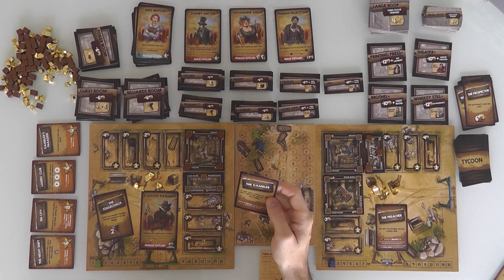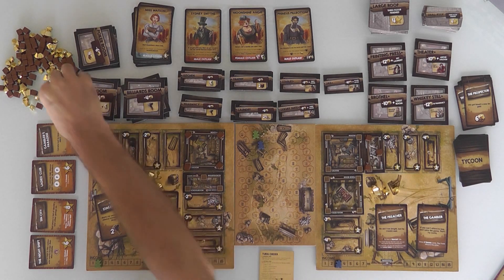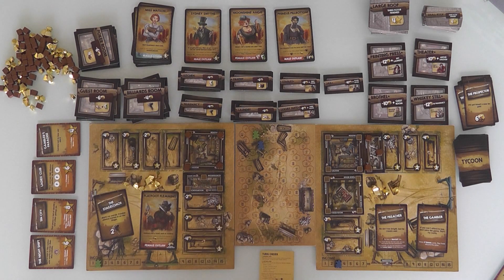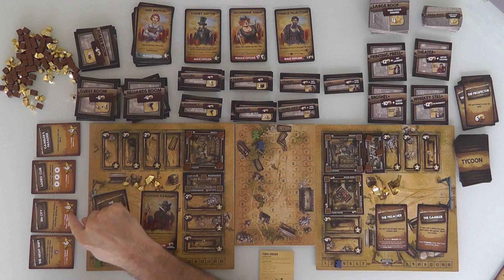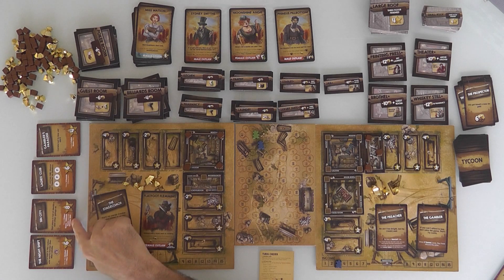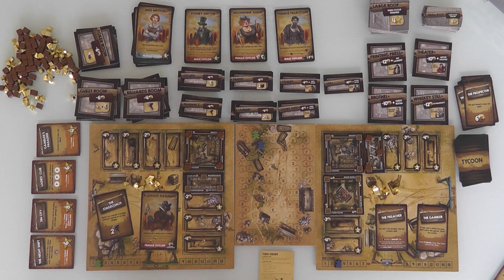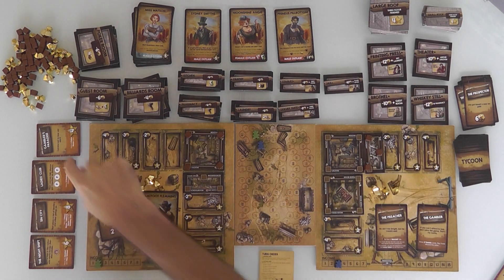Back to me. I get 1 income — still just 1 because of Flatfoot. I was about to build my first poker room, but Jen's ahead of me. I still need a poker room, a billiards room, and a whiskey still for Sin City. There's only one whiskey still in the game. It costs 12 and requires a pharmacy. So I'm going to build a pharmacy first so I can build a whiskey still in the future and go for Sin City, now that I've given up on Gambler's Paradise.